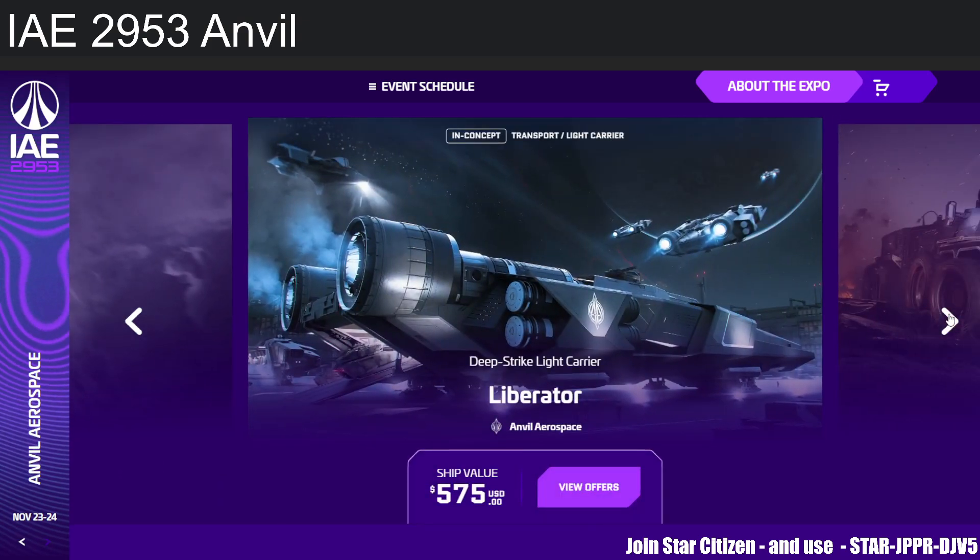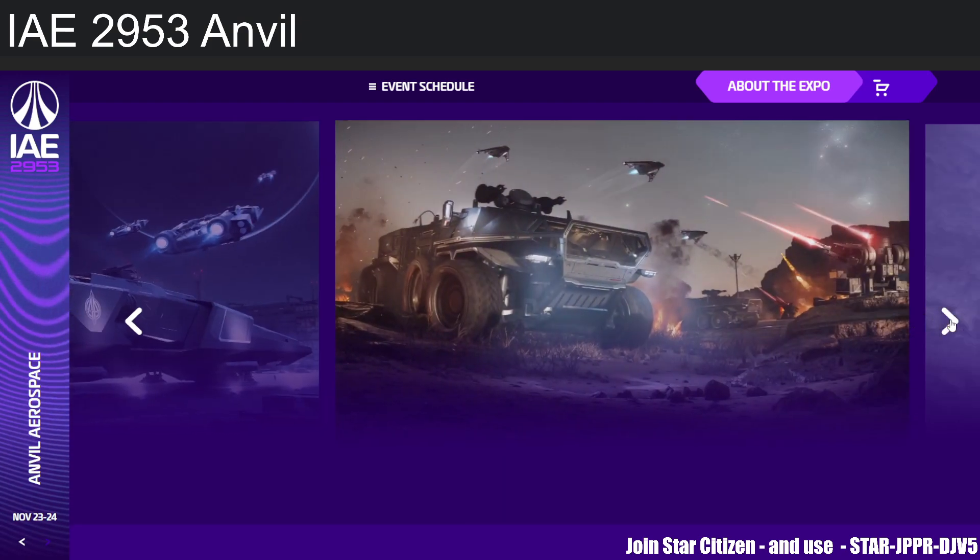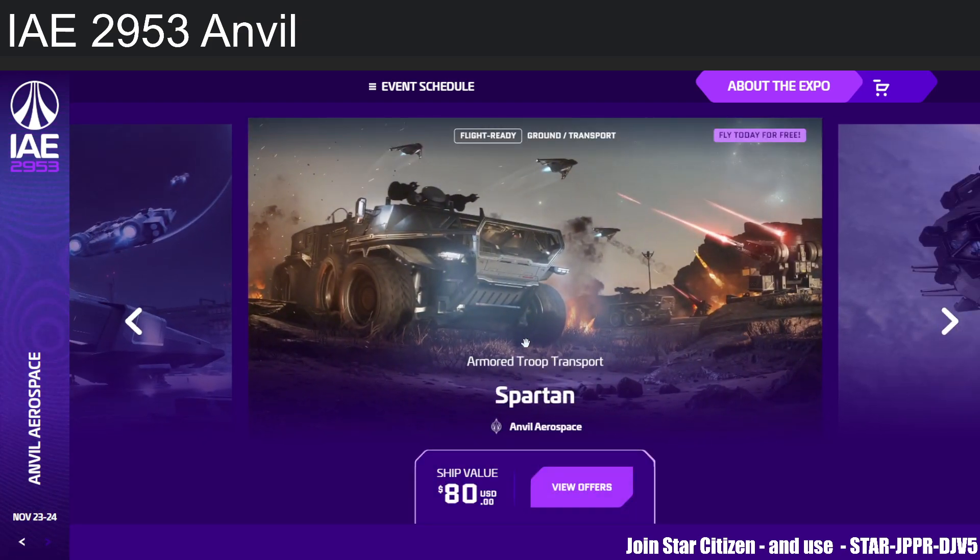Next up is the Liberator at $575 — it's a light carrier, or more accurately a hover carrier. It looks like a hovercraft: ground vehicles at the back, two platforms on top and in front for ships. It's kind of open air, which is a bit odd. At $575 it's an easy skip in general. The Spartan is next — a ground transport, also an easy skip.